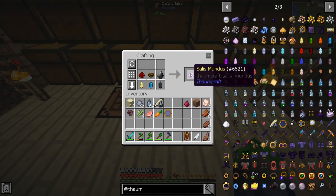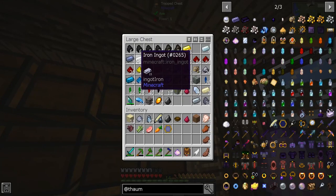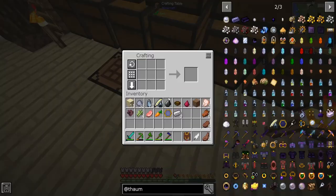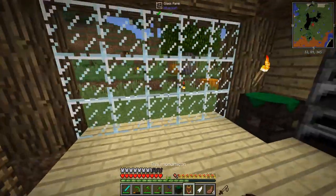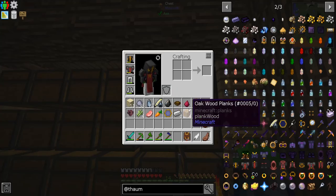You guys are probably cringing like — they're not in there, you dang fool! All right, we need to make — I clicked it with the Salis Mundus on accident, get an 'F' in the chat for that. Oh shoot, the dang — no, shoot.